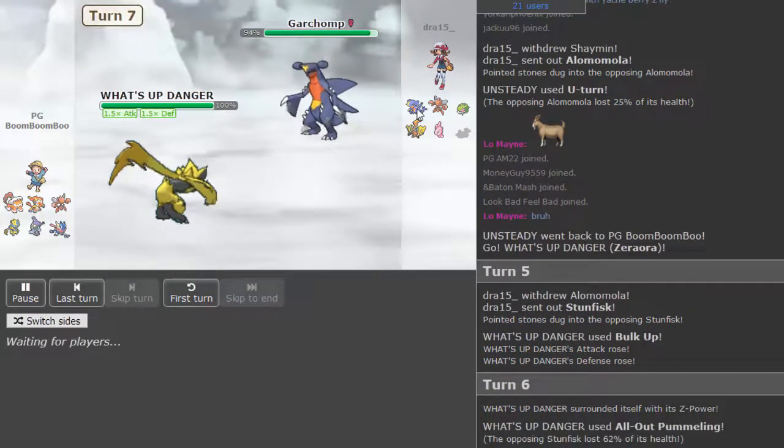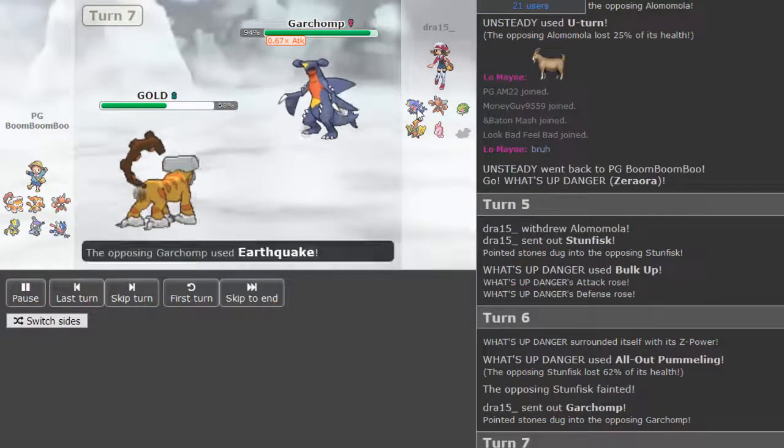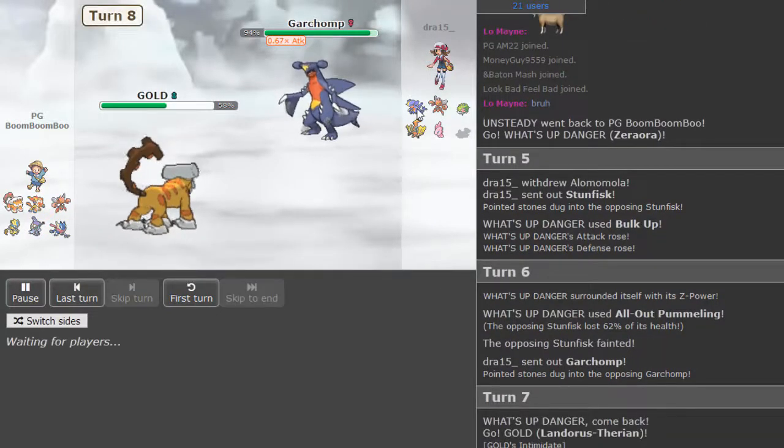Now Draw can go into the Garchomp and likely take any hit, or threaten it out with the Scarf. Finny or Lando can both seem like pretty good switch-ins. I don't think Dragon Claw is a good play for Draw in this position, as Zerora would take any hit, and even after a Close Combat drop if he's Scarf, locking himself into Scarf Dragon Claw isn't really ideal. I think Dragon Claw would 2HKO but I'm not positive. Draw makes a safe play and clicks Earthquake, which I think was his best play.